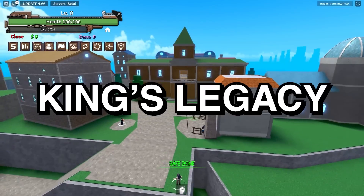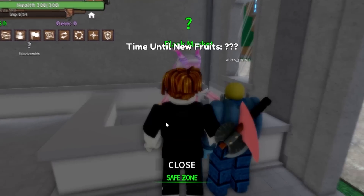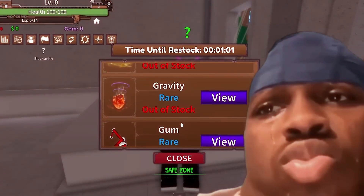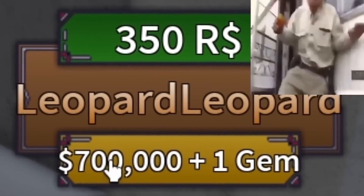We'll start with King's Legacy. This game has a black market shop, which is all well and good, but I don't have the money to buy any of these. Like gold is 2,000 Robux, Leopard is 700k.